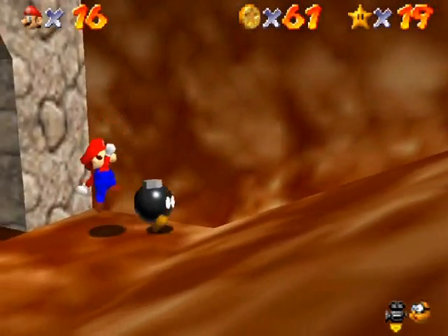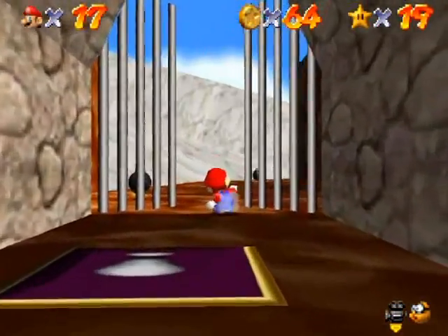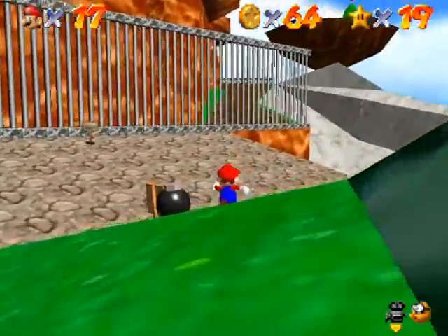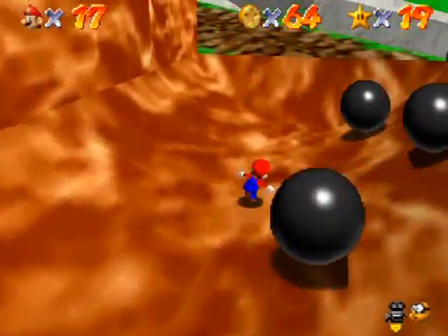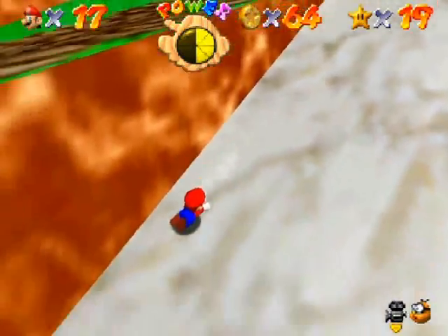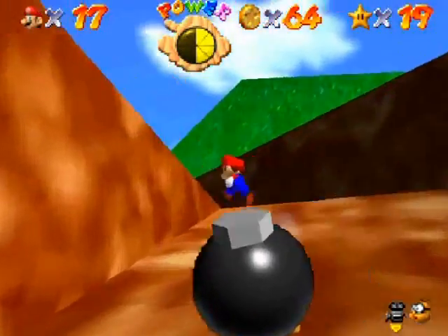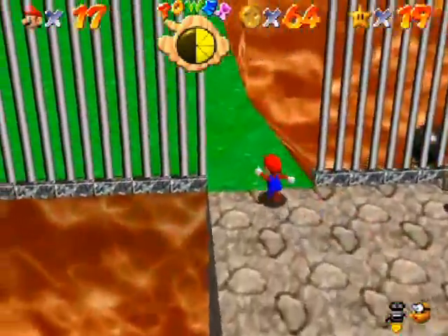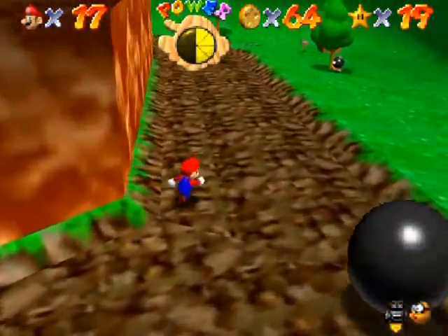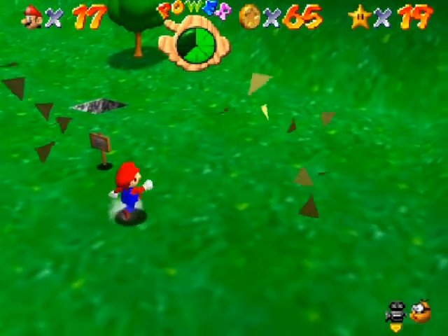I already killed the bombs from the other side so I already got their coins. I've got 64 coins at the moment so I'm doing pretty well. I'm not sure if I'm gonna bother with that red coin on the left slope - it's just so much hassle for just two coins. That shortcut is handy but if you touch that edge you automatically slide down, so I fell for that trap.